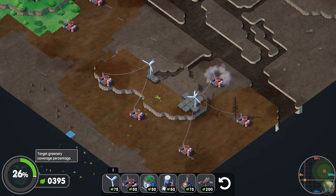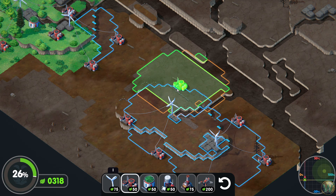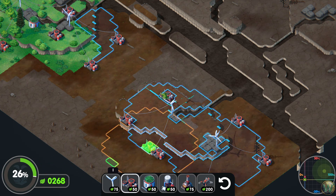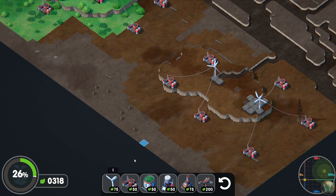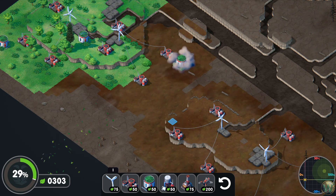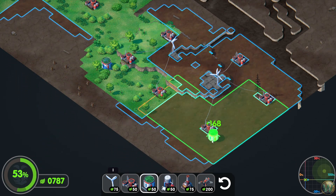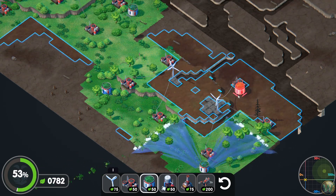You can see there's a graph of how much of the land we've covered in greenery. We don't have to get to 200%, we just have to get it fairly high. I kind of like the L shapes the best, but pick the one that fits you best, of course.